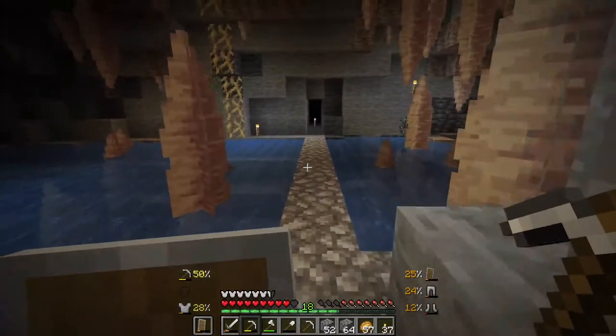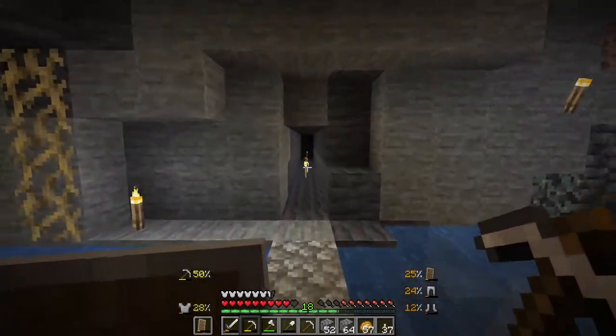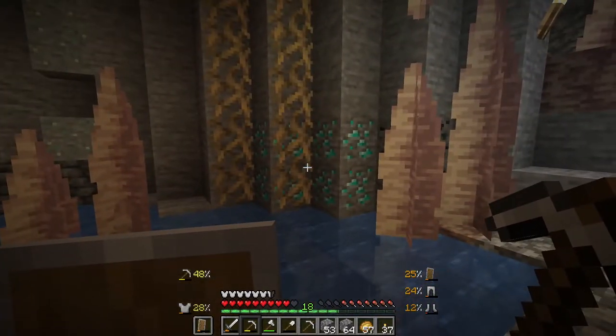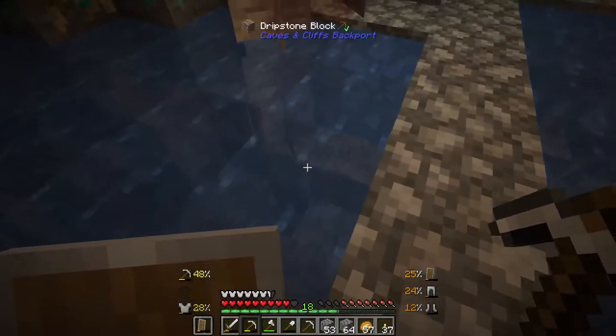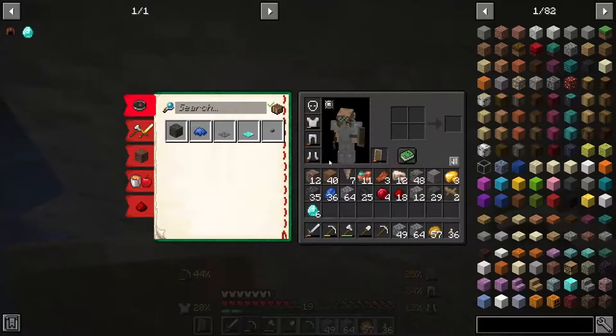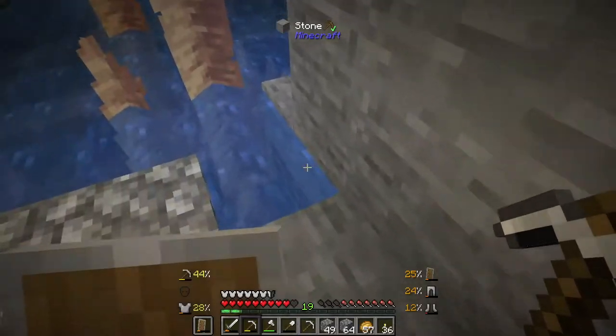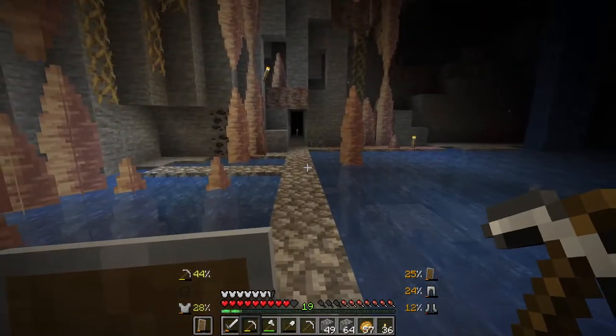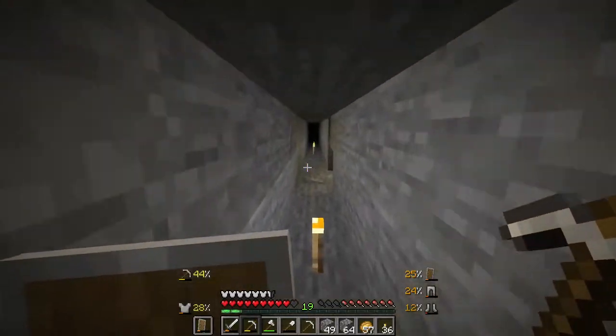Okay guys, so I've started mining and I got this nice tunnel going here, but I walked right past these diamonds - I didn't even see them. So we're going to go ahead and collect those now. We got six diamonds, that's not bad at all. In the midst of tunnel mining we've also got some lapis, these rubies which I still have no idea what they do, and some redstone which will be useful for later on when we do some automatic farms. So I'm going to do my strip mining and see if we can find any other diamonds.